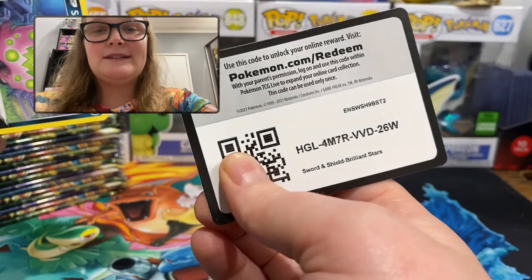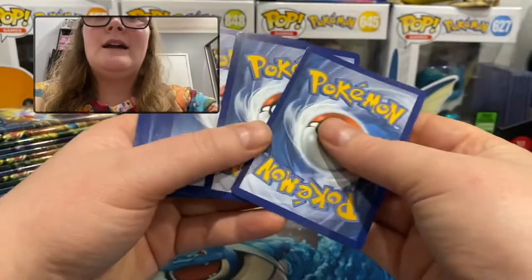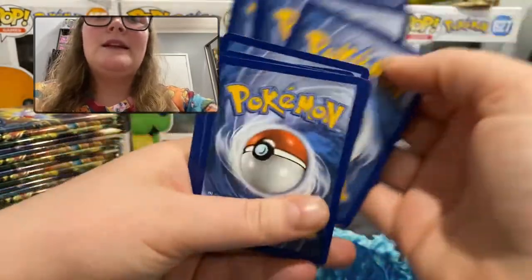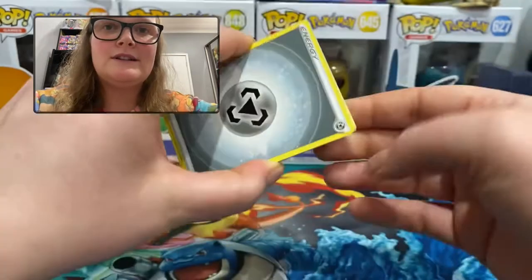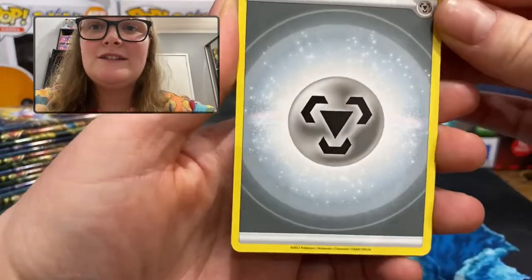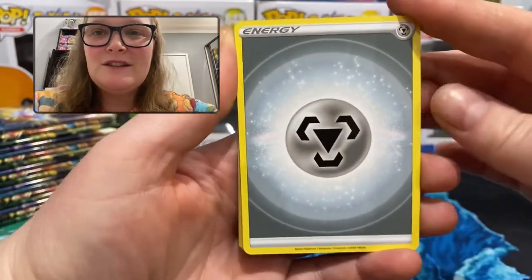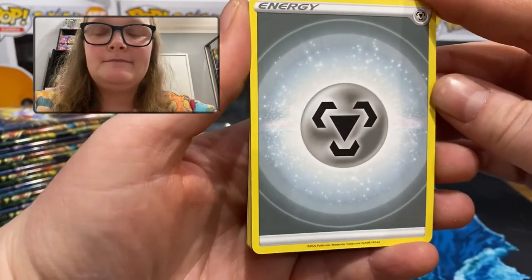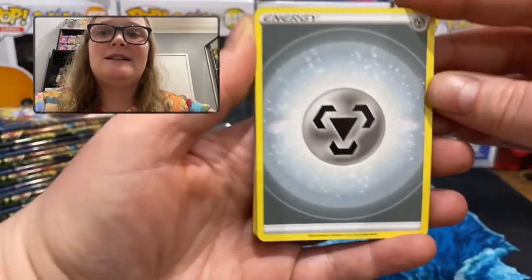Sword and Shield Brilliant Stars — code number one. And I believe for some of the packs, instead of an energy card, you can get something else now too. Oh, this is an energy — there's a new design for the energy cards. I thought it was about time; they usually do it every three years or so. Very cool. So this is a metal energy, starting with a metal energy.